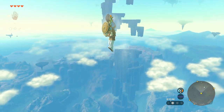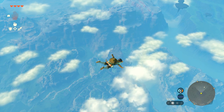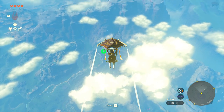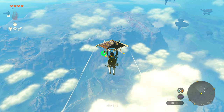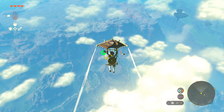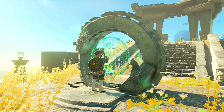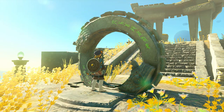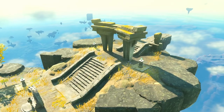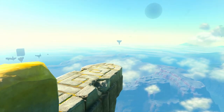After you shoot yourself into the air, you'll see there are a bunch of sky structures right there and you're going to make your way over to those. You don't have to do anything special — just glide over there using your paraglider and you will make it just fine. Once you get over to this island, you want to go ahead and activate this thing right here.